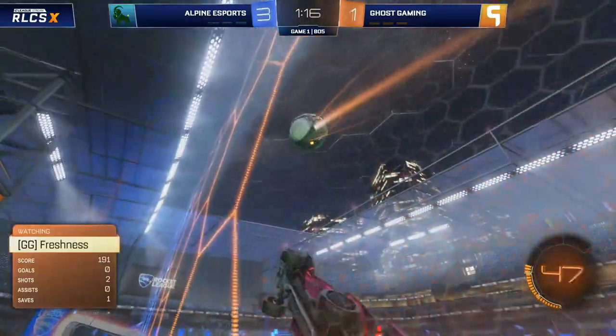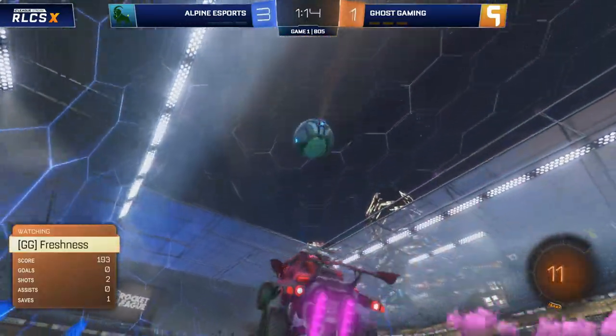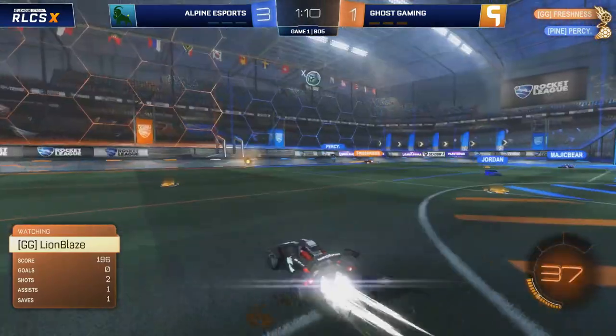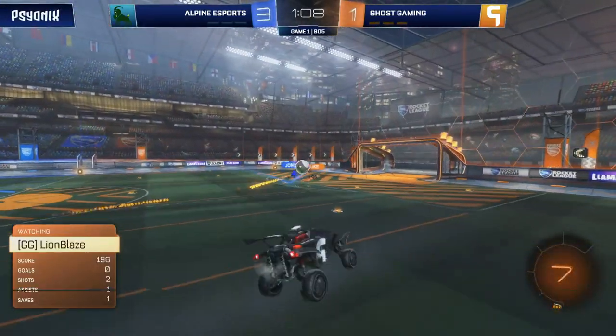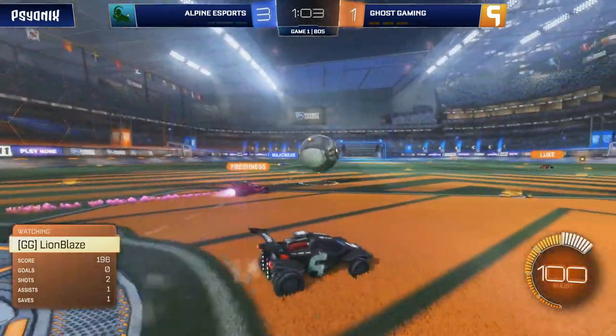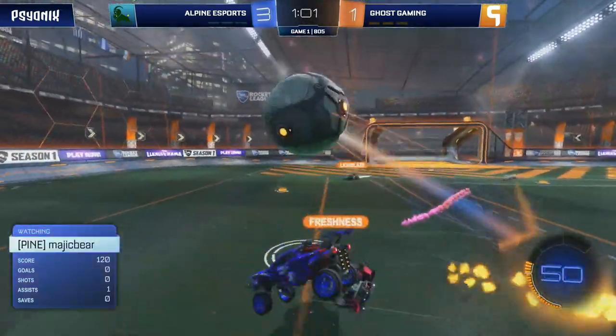Lionblaze comes from the ceiling up against Jordan. Luke and Lionblaze both into that block. I think Fresh is going to win this one — he does. Magic Bear needs Percy to come out quickly. Percy obliges, then gets the next touch too. This is a chance. Jordan comes in. Alpine's passing plays when they transition are so effective. But Ghost is still in this one. It was a great half rotation as well from Lionblaze, to see where he needed to be — he knew that Luke was behind him and could end up getting the block as well.